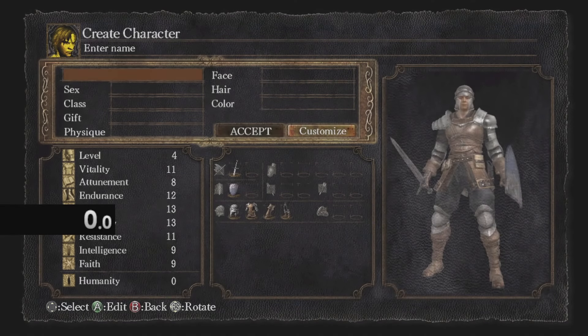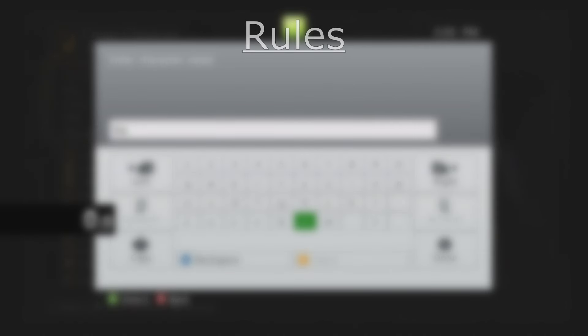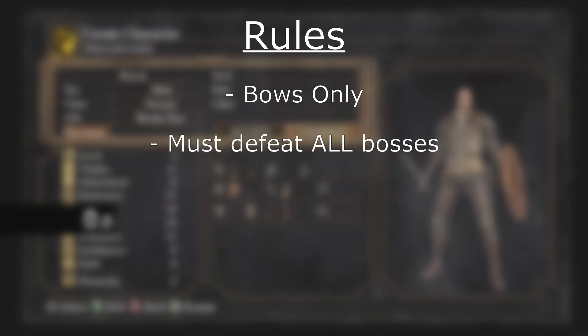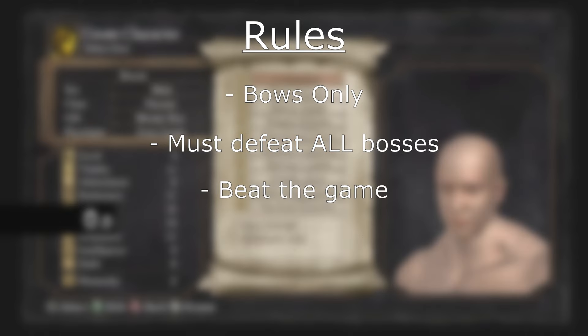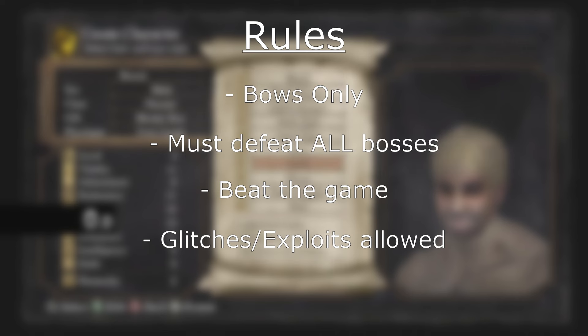Hello everyone, it's your boy Skilled Fawn and we're back doing some more Dark Souls challenge runs. Let's waste no time and get straight into the rules. The rules for this run are: we must use bows only, and there's a ton of bows in Dark Souls so we have plenty of options. We must defeat all the bosses in the game, beat the game, and lastly, glitches and/or exploits are allowed.